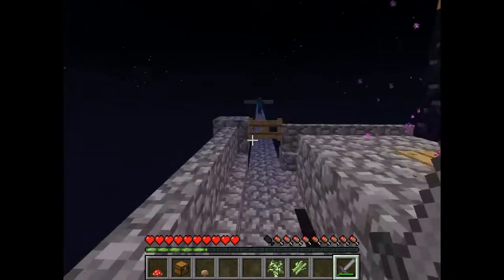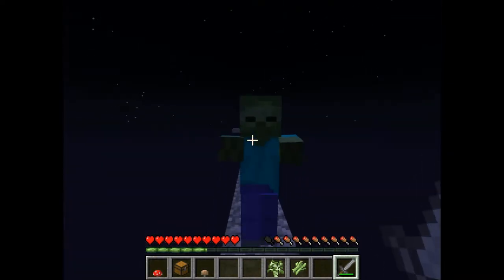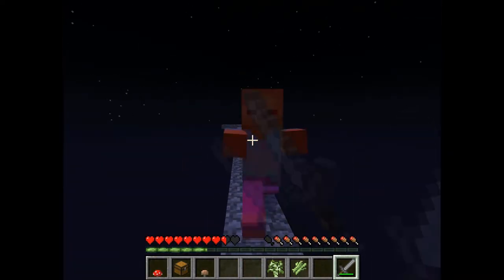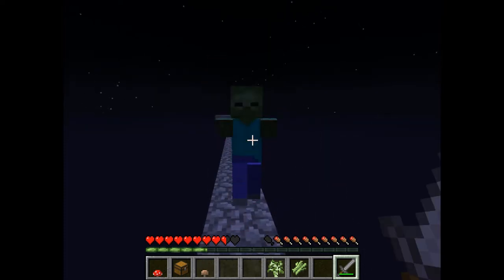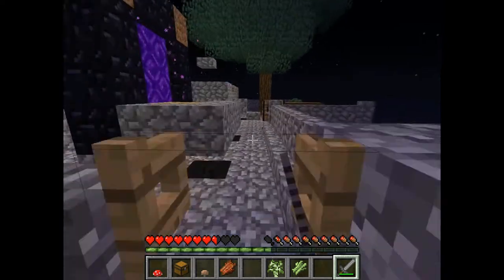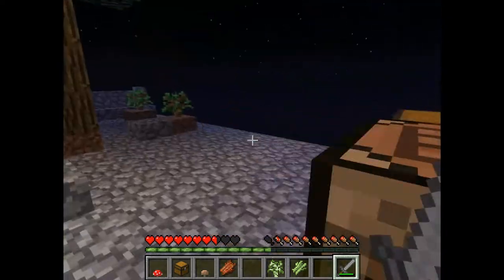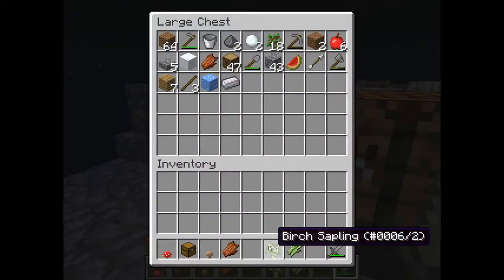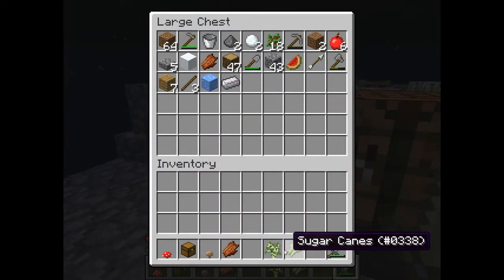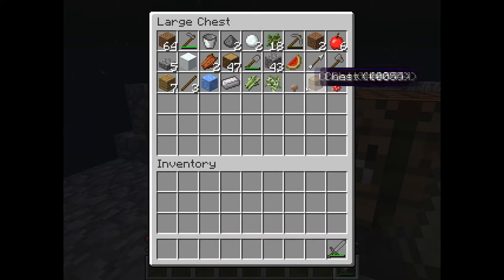That is pretty sweet. Maybe we should make a mob tower. Don't hit me, okay, don't fall off. Rotten flesh of course. If we fight enough mobs then we'll get more drops. Even sugar canes - sweet! And I got the two mushrooms.